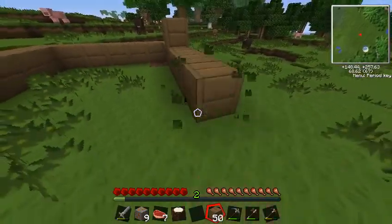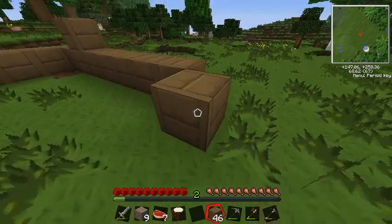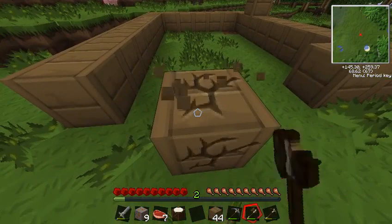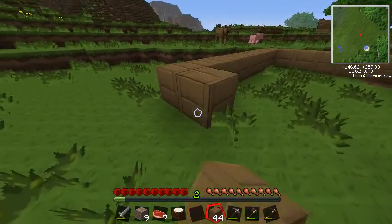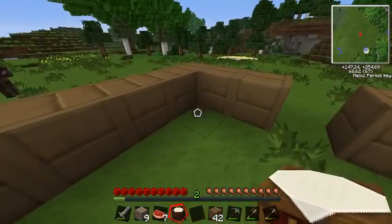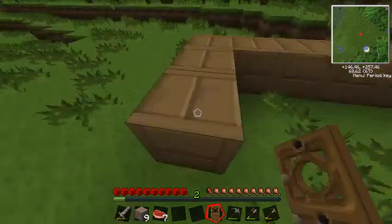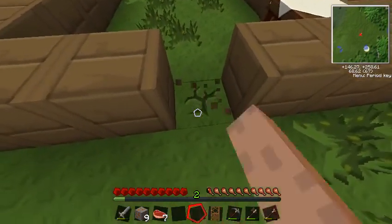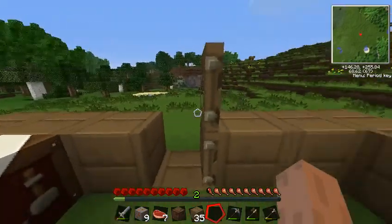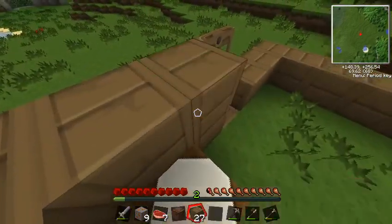How long should it be? Do I need to have two doors? This is so annoying — I hate how the grass doesn't break instantly. Let's get that in there and let's make a door. I'm gonna make a quarry. I'm gonna have to hurry up here.